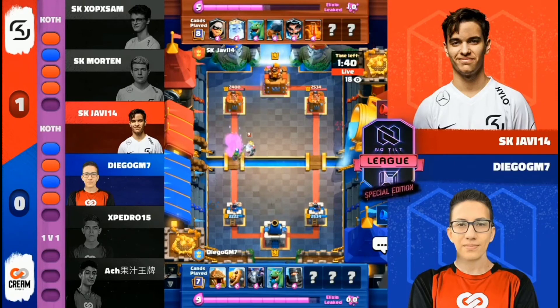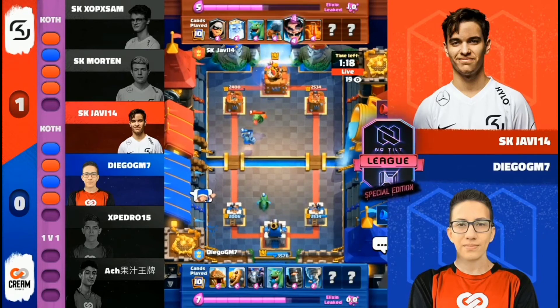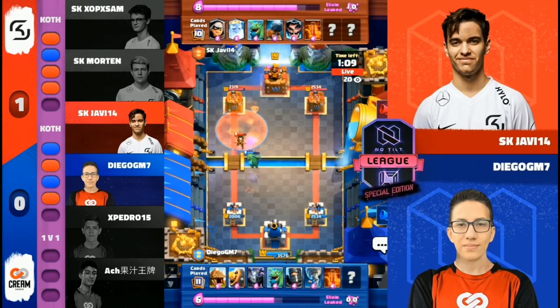Not quite the same synergy, but who knows? Although he does have the Baby Dragon and the Royal Ghost, so he has plenty of splash damage. King Tower activation pretty easy there for Diego. First minute and a half away. Javi with the damage lead, but Diego has not yet started to pull the trigger.